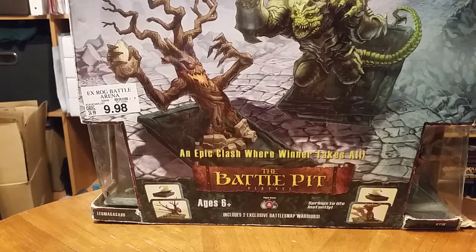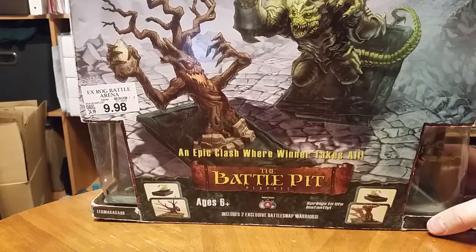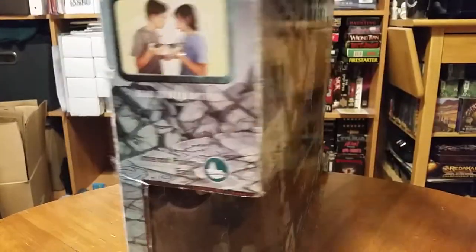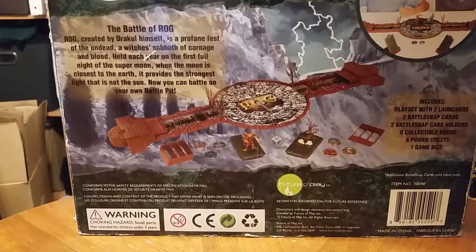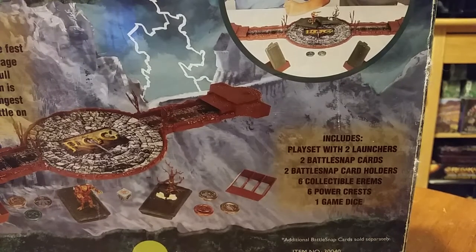Hey guys, today we're going to be looking at the Rogue Battle Pit — epic clash where winners take all. It comes with Leg Magasab and Geek or something like that. It has two launchers, two battle snap cards, two battle snap card holders, six collectible arums, six power chests, and a game dice.